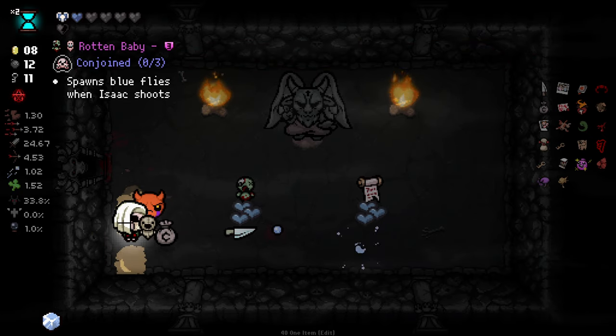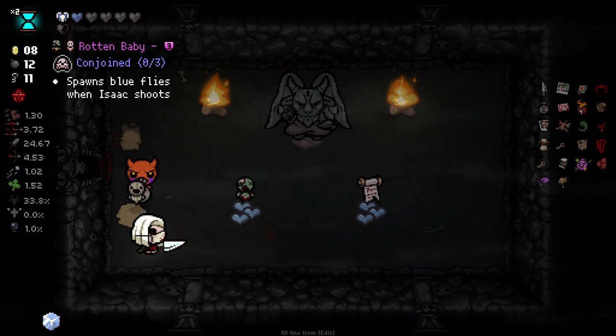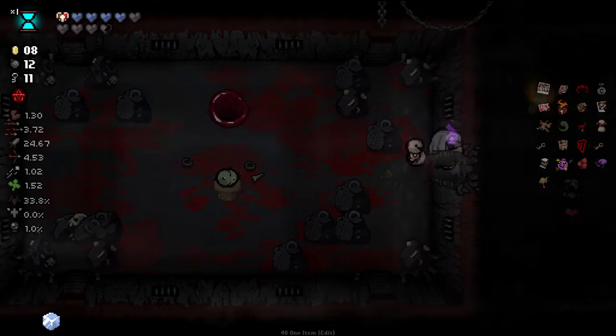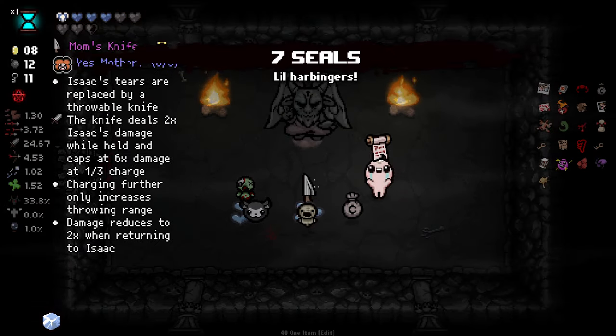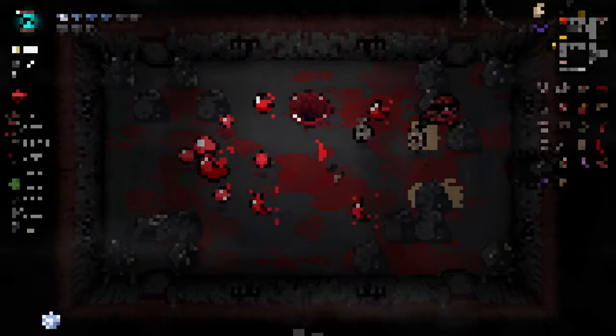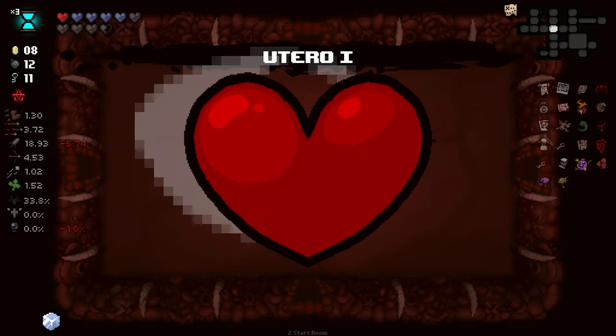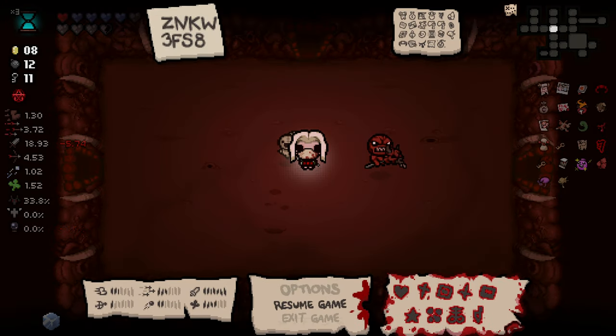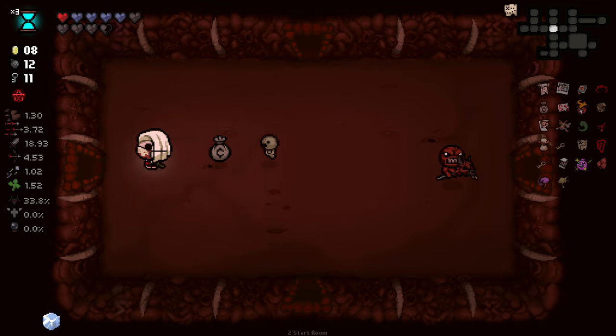Do you know what? No, I'm going to undo that, and I'm just going to buy this instead. Mum's Knife is good, but with the range that we have, plus the fact that we're losing out on Cricket's Body, I actually don't think that's the best idea for us. Where is the boss here? There's a lot of places it could be. I'm going to try over here first.